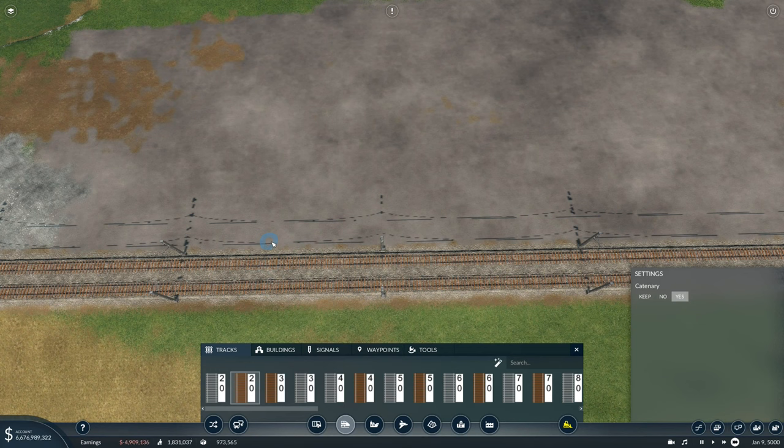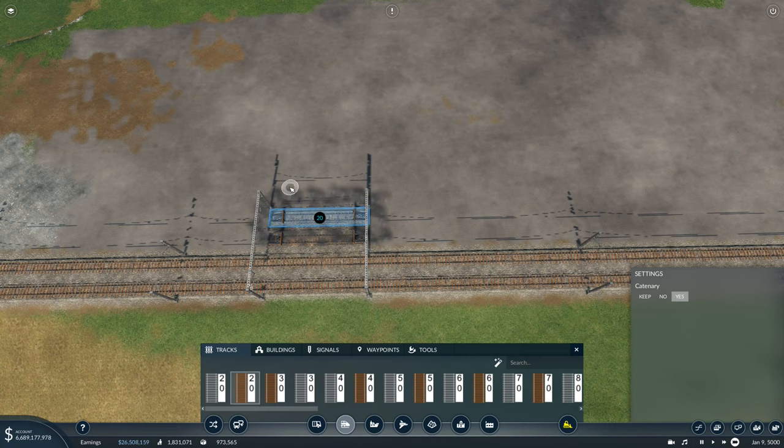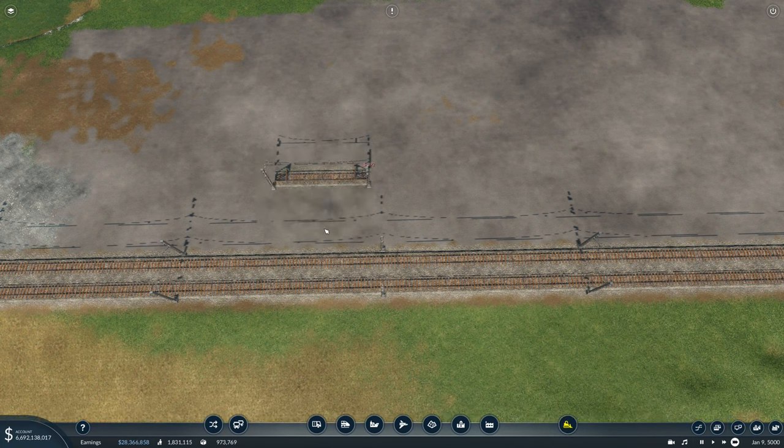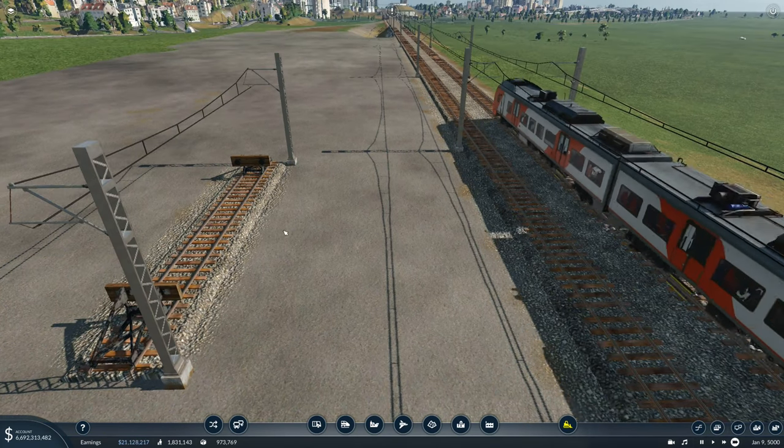So I'm going to grab this track — you can also do the standard track in the game — and we're going to build across here just like that. We're going to build out a little bit just until we get to about four tracks across, then stop and delete the three tracks preceding it. And now you've got a nice, perfect parallel track with the main line.